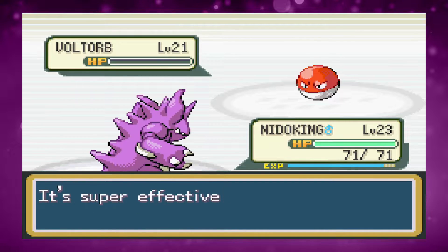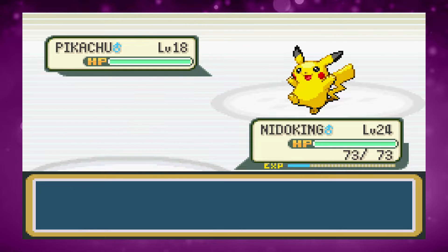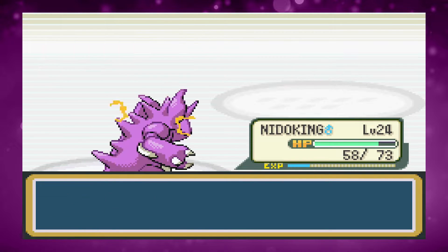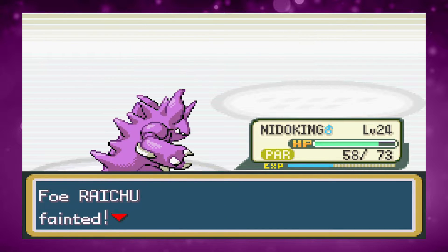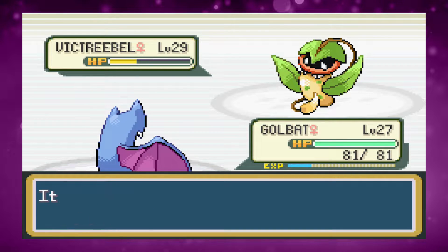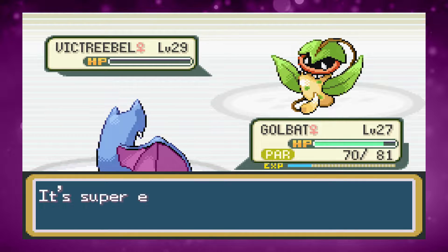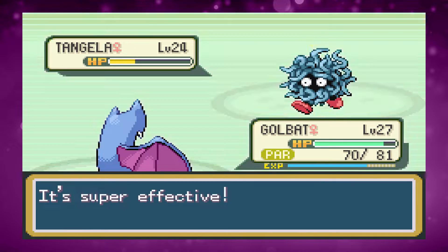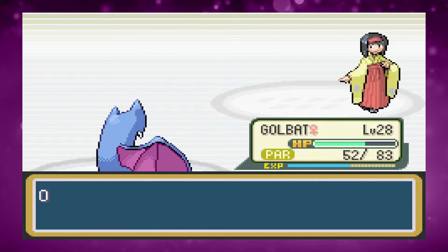With Nidoking and Dig, Surge is fairly easy. The only concern is Pikachu and Raichu using Double Team — we miss a fair few attacks and get paralyzed by Pikachu's Static, but neither can do major damage so we get through with very little trouble. By the time we reach Erika we've got a Golbat with Wing Attack, and we take down Victreebel, Tangela, and Vileplume with ease despite getting paralyzed.